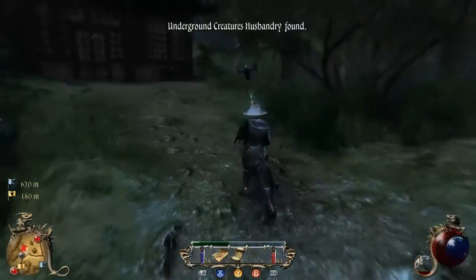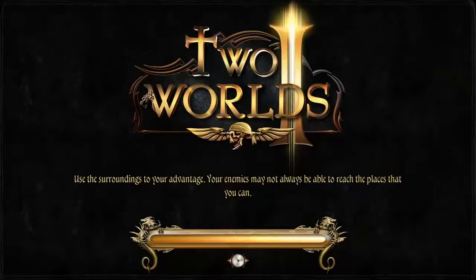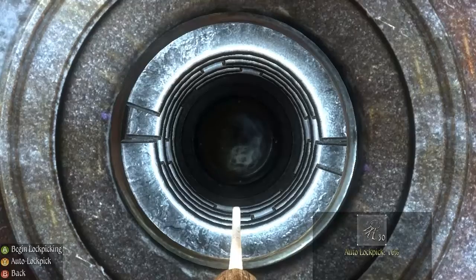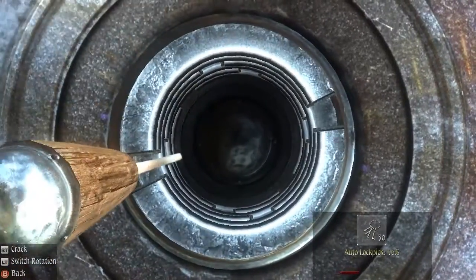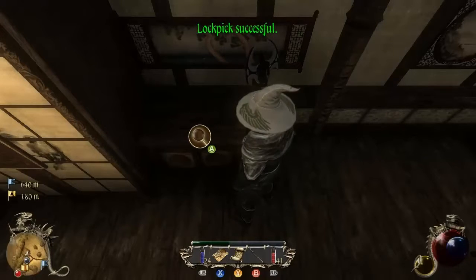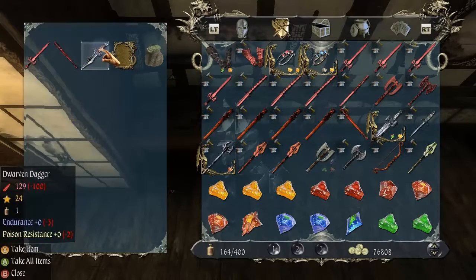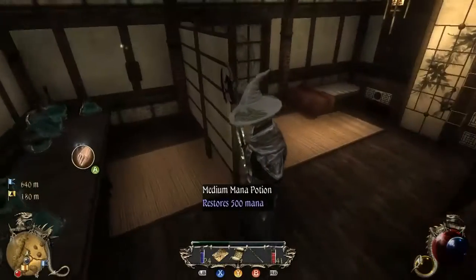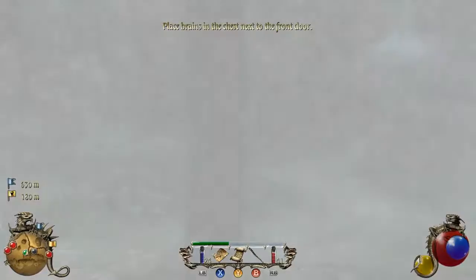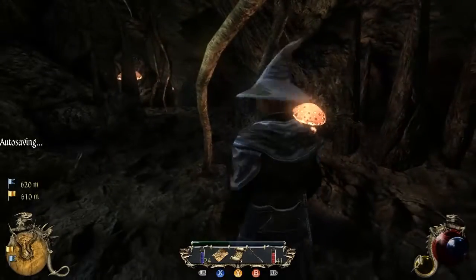Now let's see — underground creatures husbandry. Find a lever inside the house. Are there any enemies in here? This one, this one, this one. Good — that was close too. I wouldn't want to be in the position where I lose that. Executioner's Blade. Dwarven Dagger. Nothing good. Medium Mana Potion and that lever was well hidden. Place brains in the chest next to the front door. I'll be able to do that when I have killed them all. I bet I have to go down here into the husbandry.